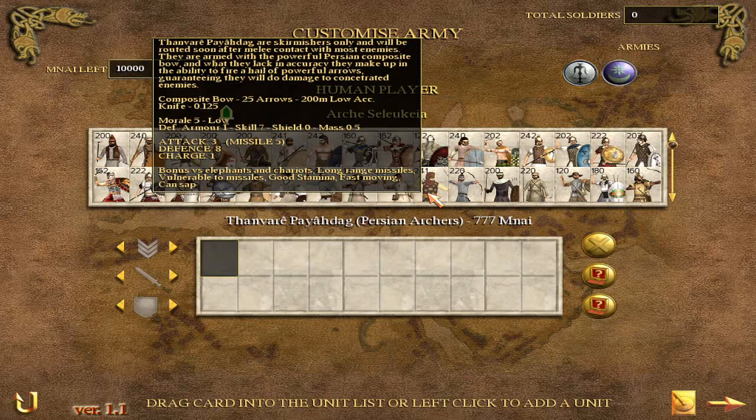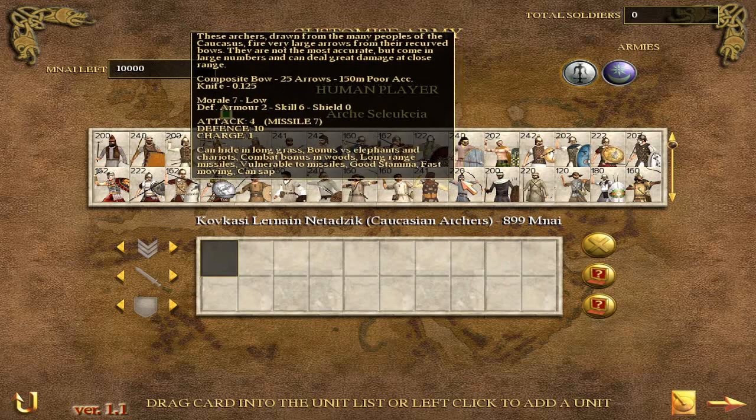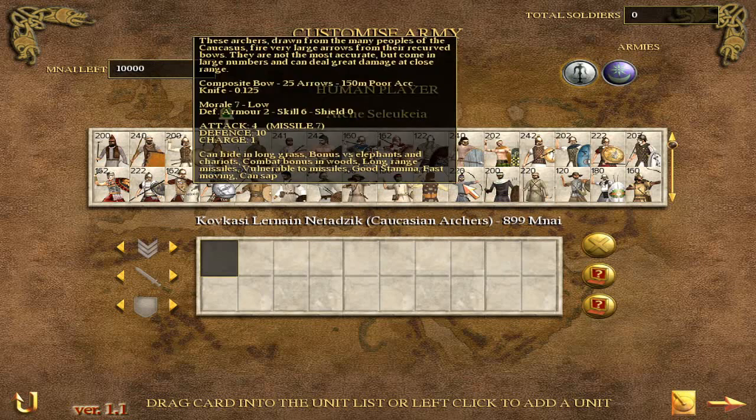As you get closer, this spread becomes less meaningful, because the arrow doesn't have as far to go to veer off its intended trajectory. The relative impact of accuracy always decreases as you move your unit closer to the enemy. Similarly, the Kovka Sealer 9 Netadzik are a variant on this unit — they also have bad accuracy and come in big numbers, but historically Xenophon tells us they fired arrows almost as big as javelins, reflected in their higher missile attack. Because their arrows are very big, they have much worse range — 50 fewer meters. Xenophon tells us the Rhodian slingers nearly outranged them by 2 to 1. You can see these Caucasian archers have 150 meters versus Rhodian slingers at 260.